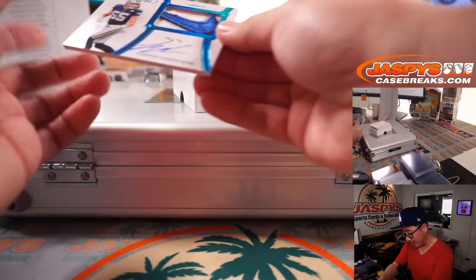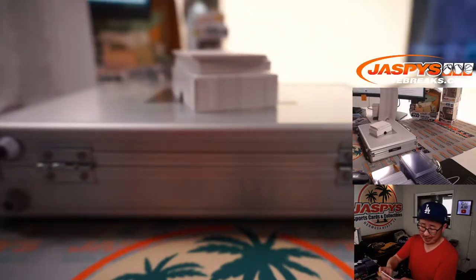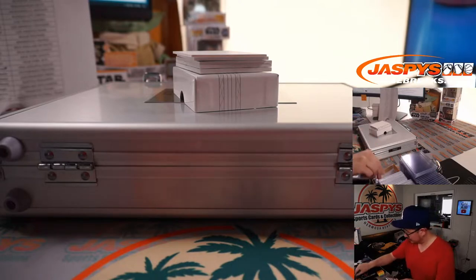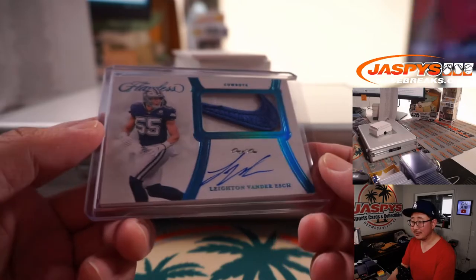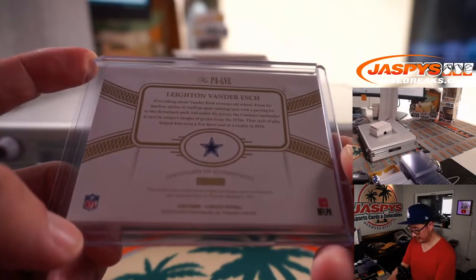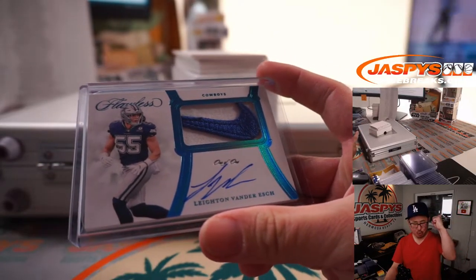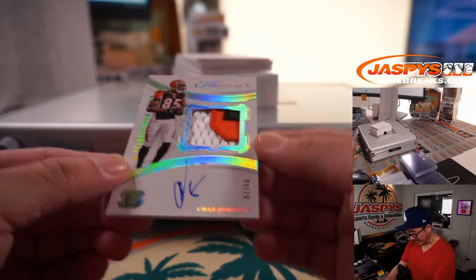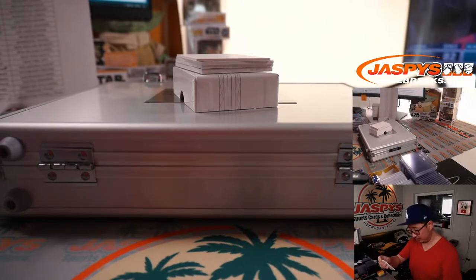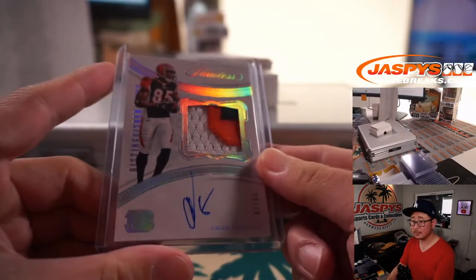Wow — Nike swoosh autograph, 1 of 1, Leighton Van Der Esch. What a break for Steven and the Cowboys. SKS, all aboard the Big Hit Express. We've got a three-color patch autograph, 9 out of 20, Chad Johnson — nice Ocho Cinco — for Cincinnati 9. That'll be Matthew Shearer with Cincinnati 9. Crazy break, right?